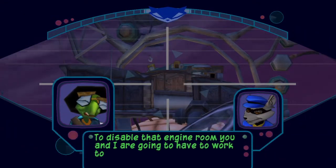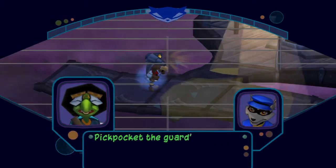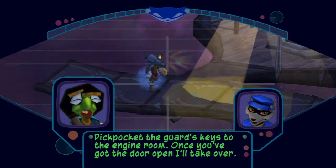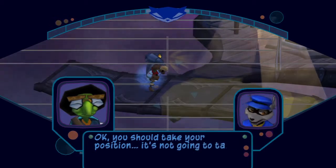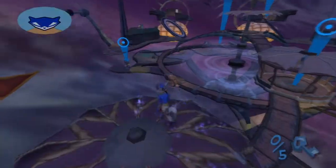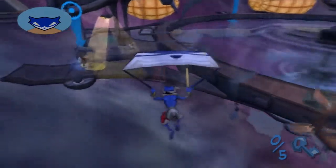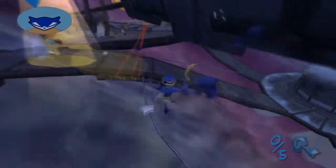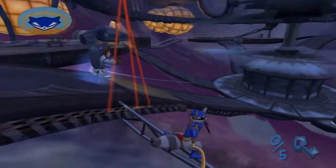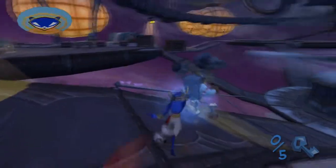You and I are going to have to work together. Happy to have you along, Bentley. What do you need me to do? Pickpocket the guards' keys to the engine room. Once you've got the door open, I'll take over. Okay, you should take your position. It's not going to take me long to lighten these guys of their keys. To take out the first of four control rooms, we first need to steal five keys from five guards to open the door so Bentley can go in.